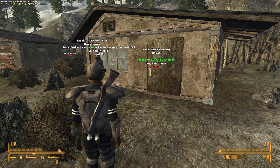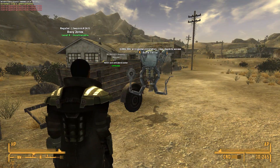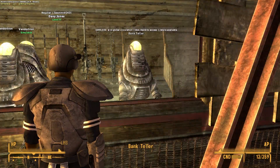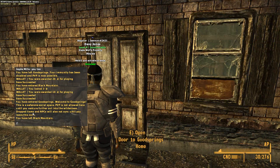The set price for a house is 10,000 sparks. You can withdraw sparks either from the Mr. Handy bank teller in Goodsprings or the bank teller at the Gunrunner kiosk. Once you have the money, you can go and purchase your new home.